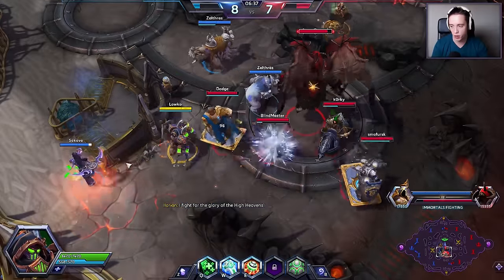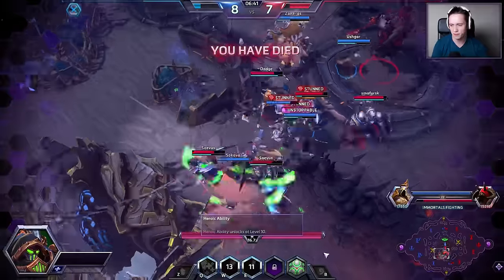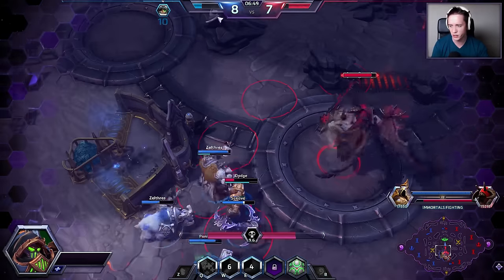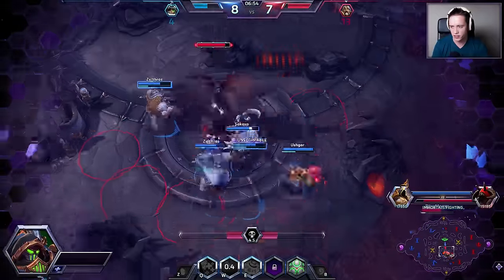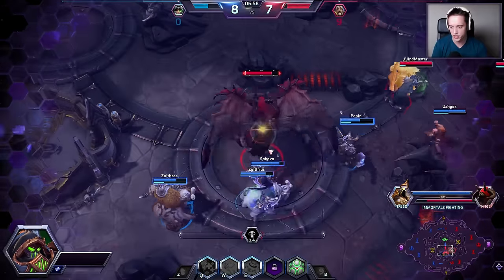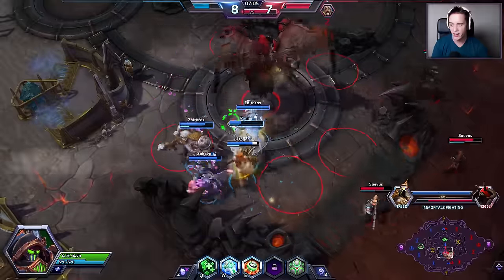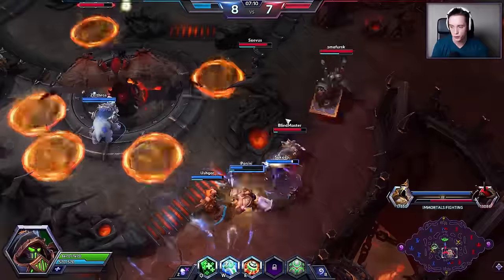Mispositioning on my end right there — I didn't actually think they would come from that area, I thought they would more come from the top, and they sniped me down very rapidly. I got stunned and immediately got taken out. Luckily Uther went a little too deep as well. You can see that if you get targeted and activate your W ability on yourself, it honestly doesn't really do all that much — it doesn't do enough for that to be very useful.